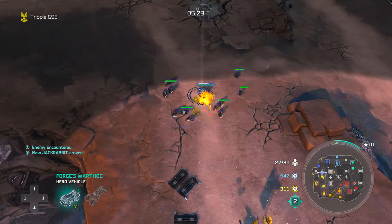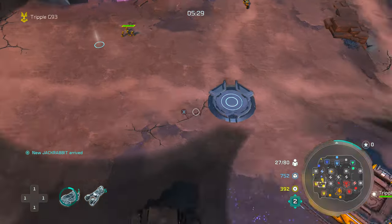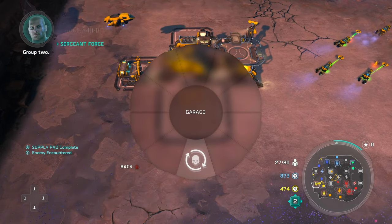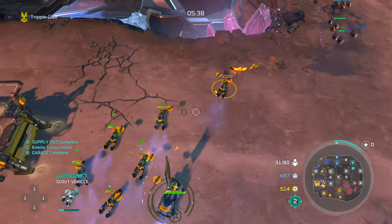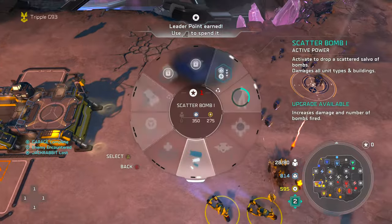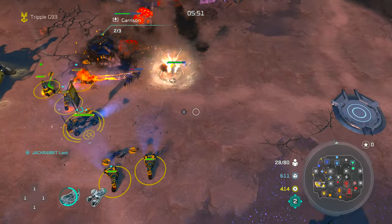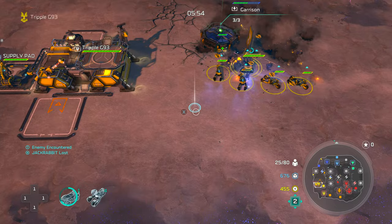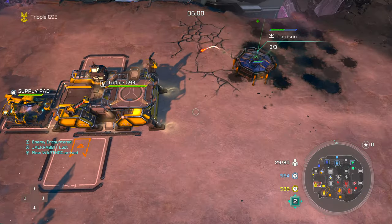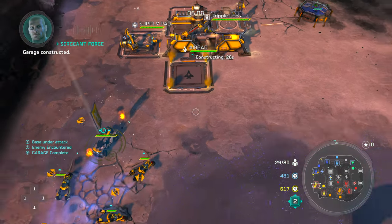We're sending our marine to capture the node if possible, but red looks like they're going to push — there's a couple of hellbringers and some snipers. It's not like they can do much with what we have right now since we have a lot of jack rabbits, but if they upgrade those marines it's going to be a problem. A bunker is coming down, a vortex lightning comes in, and a good scatter bomb goes out. We're doing some good damage but the leader went inside the bunker, which means we can't get rid of him now.